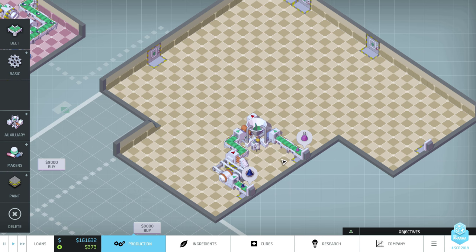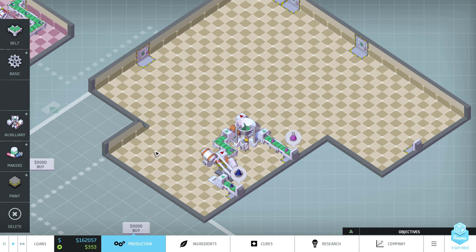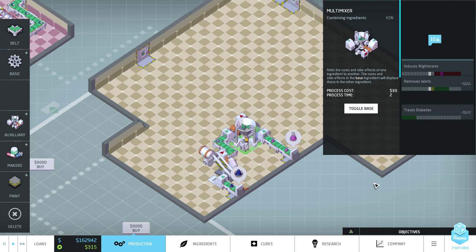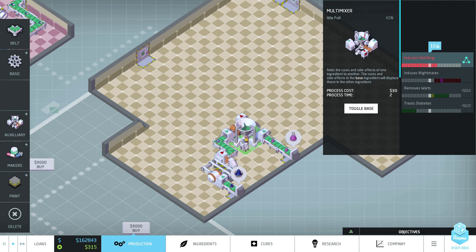We'll see what happens now as the ingredients come in. And bingo — as you can see, the crystals are the base and they overwrite the metal T slots on the juice. And the end effect is we have finally got what we want.